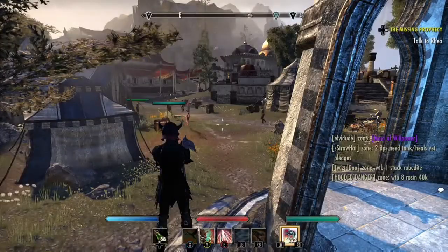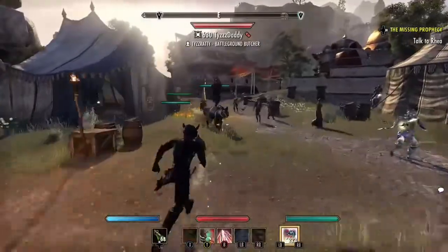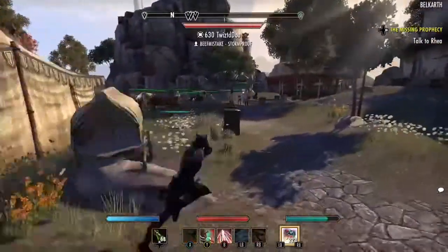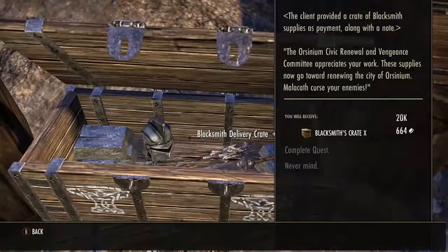After you arrive, you just go from the Wayshrine, go straight, and then take a left. And it will be on the left — it's these three crates right here.